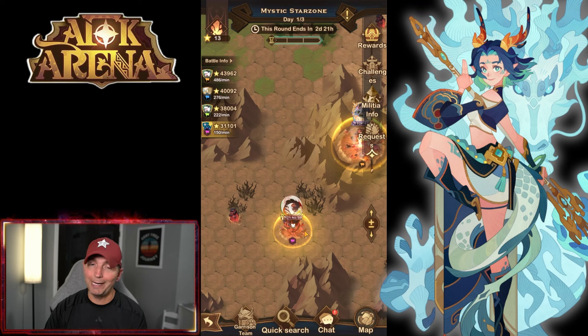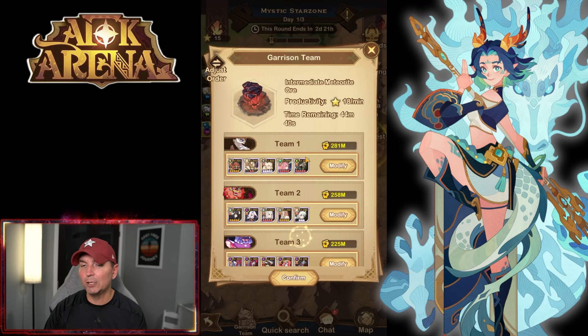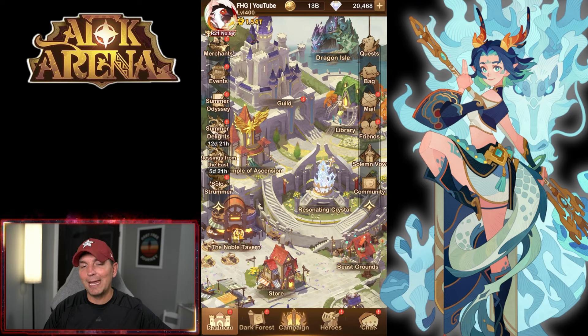I know a lot of players were not super happy with this game mode when it initially came out, but they have done a ton of revamps and reworks. I do like how they've done it now. Come in here, set your garrison teams, make sure you know exactly how you're going to set your PvP teams — it makes a big difference. Make sure you do use that code.